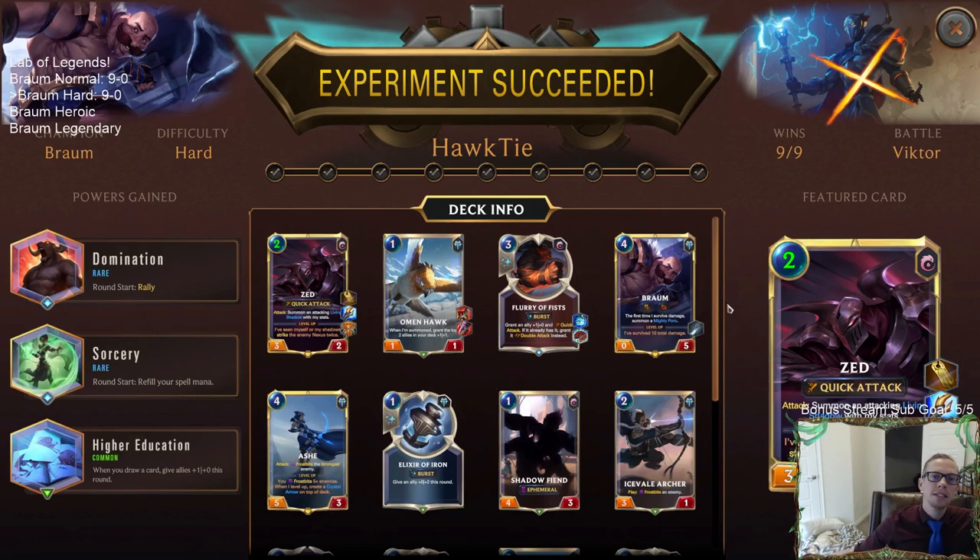Experiment succeeded - that's hard mode for Braum on Lab of Legends. Make sure you check out our next episode which is going to be Heroic - now we need Braum to complete heroic and then after that Braum will get legendary. Those of y'all watching later on YouTube hit that like button, leave those comments, let me know what you think of the Lab of Legends. Hopefully y'all had some fun just sitting back chilling watching this. That's our Lab of Legends with Braum on hard mode - thank you so much for watching, see you in the next video!